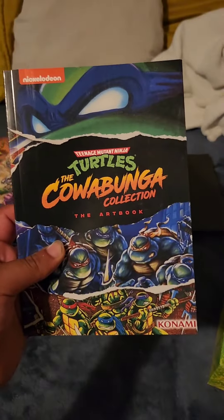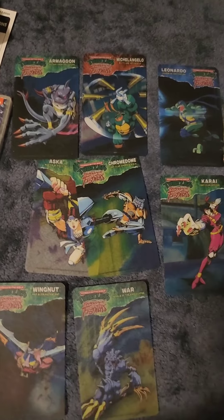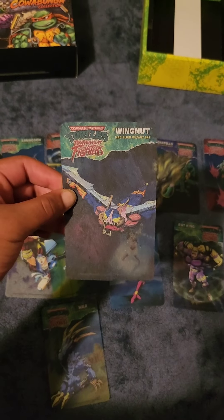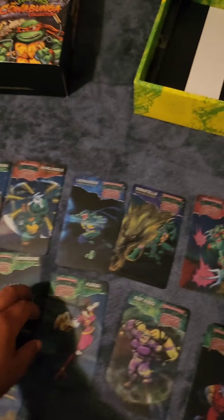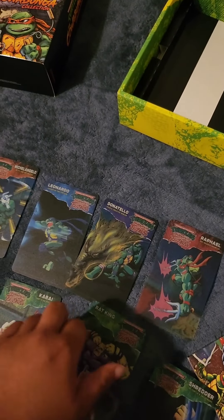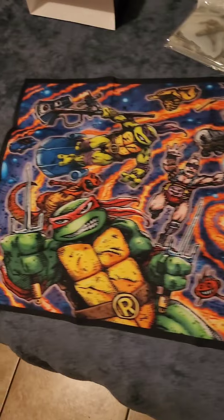Right here you've got all types of cards — Wing Nut, really cool. I like the feeling of these cards; they're like those 3D papers where you can scratch on them and it makes that weird scratch sound — that's the kind of material they're made out of. Rat King — pretty dope cards. I really love this Michelangelo card right here. I know how to use a nunchuck, so this is kind of cool.